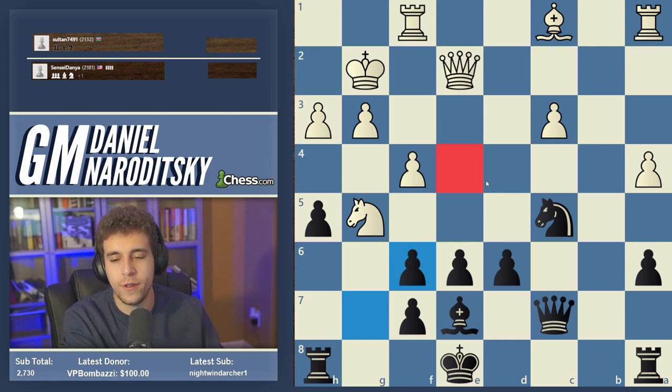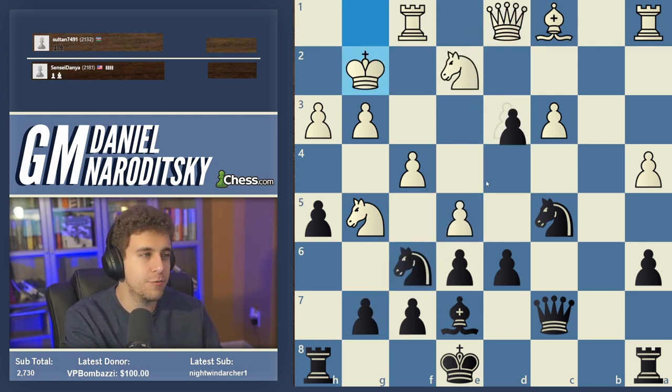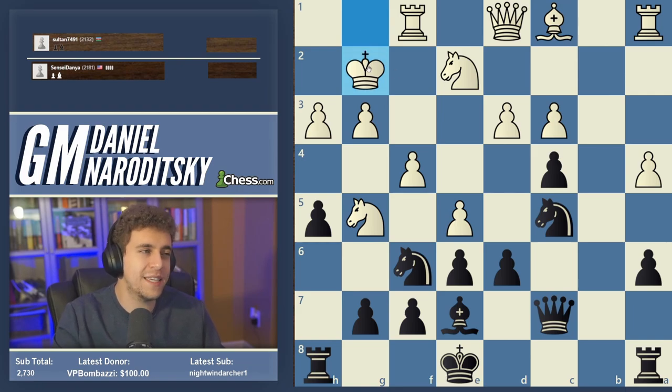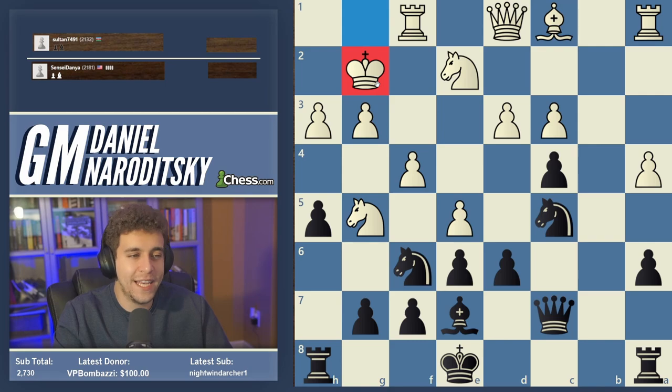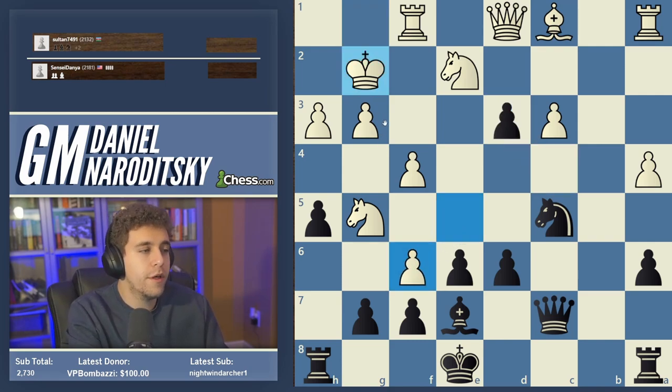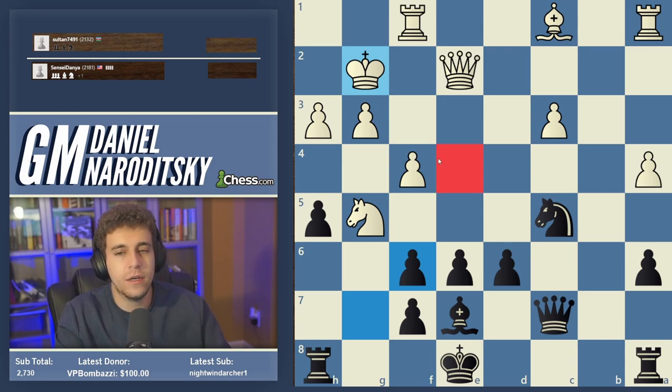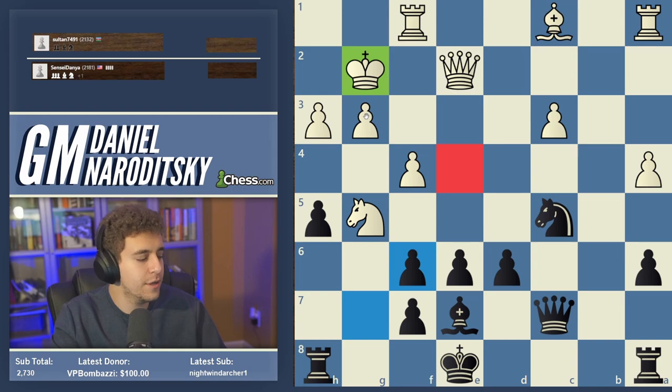Regarding the trade of light-squared bishops: I don't think White had light-square weaknesses. The point of trading light-squared bishops is to weaken White's king. King safety is more important than any square complex here, precisely because I already know I'm going to get the g-file and the e4 square. Removing the bishop from g2 ensures White's king will be all alone with no additional help protecting g3.